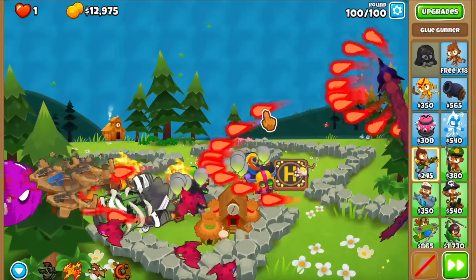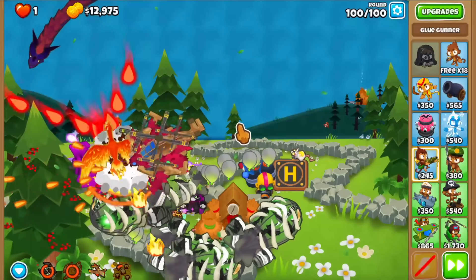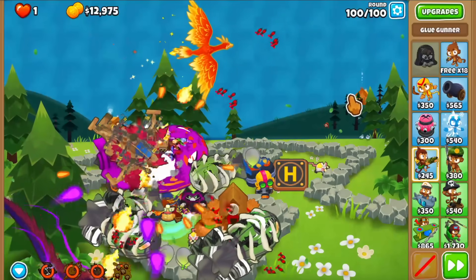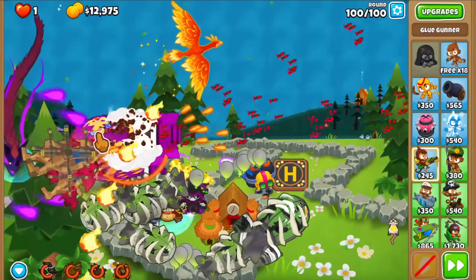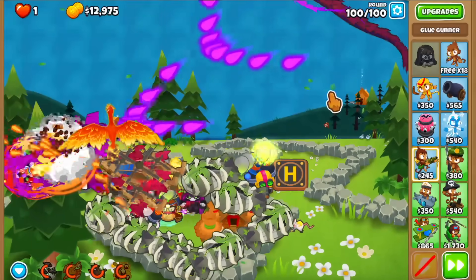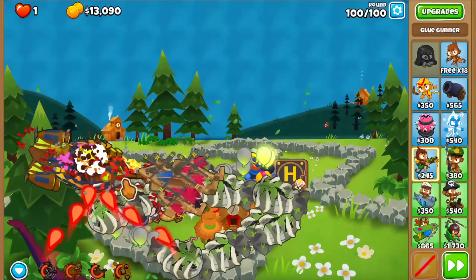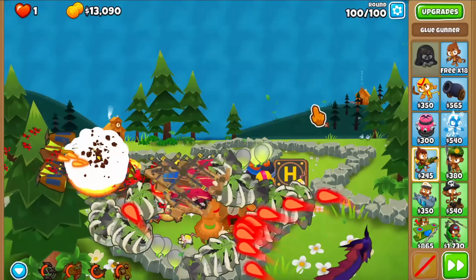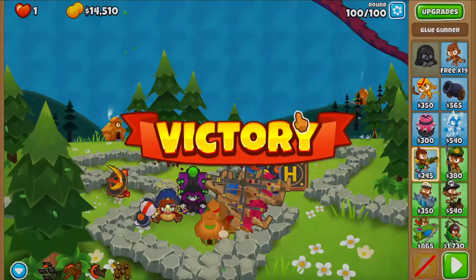It's round 100. Let's use everything when this comes in range — the drones, the Phoenix, the UCAV which turns purple now, and the glue strike, which affects the BAD as well. That is amazing. There was no reason it was confusing to have only the top path affect the camo lead bloons because no one knew about it. But it's fine now — I think it just affects everything and I really like that change.